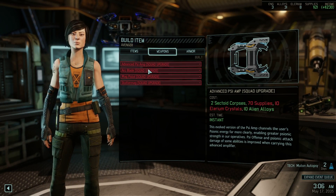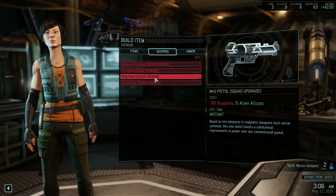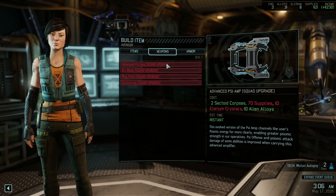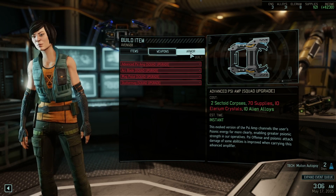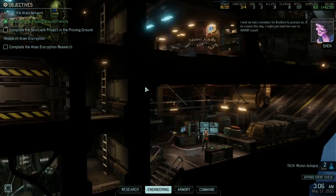We need to also save some money for our last weapon upgrades. We haven't done mag pistol or the arc blade. Advanced Psy Amp can wait a little bit since we don't have Psy troopers yet. Alright, let's go outside.